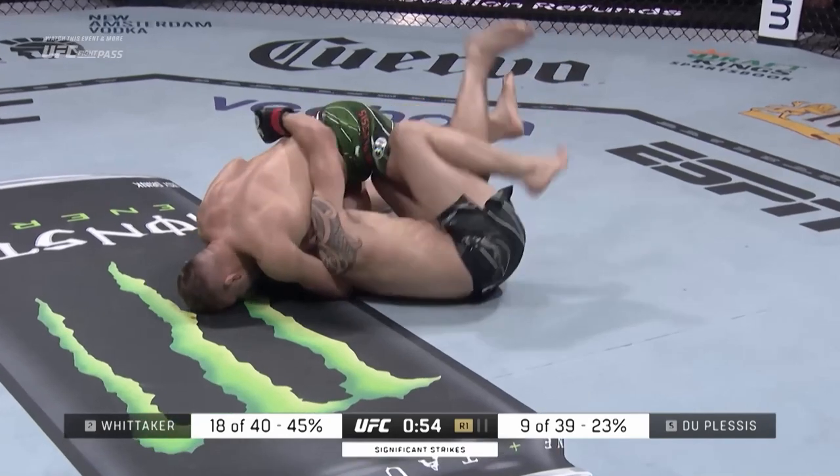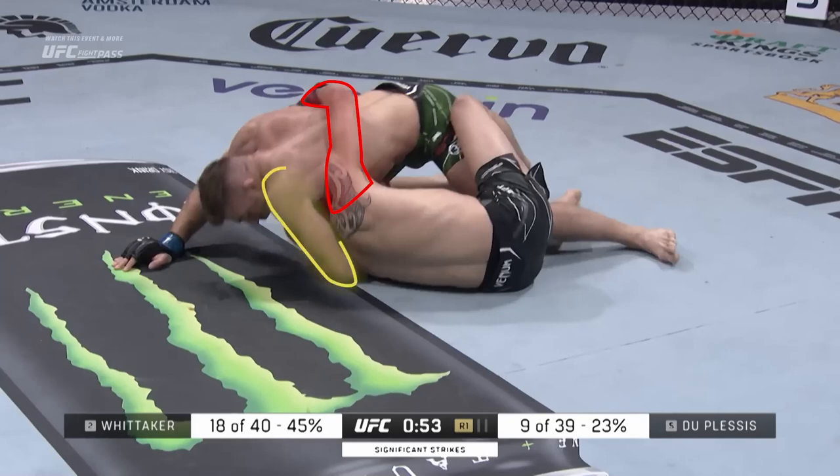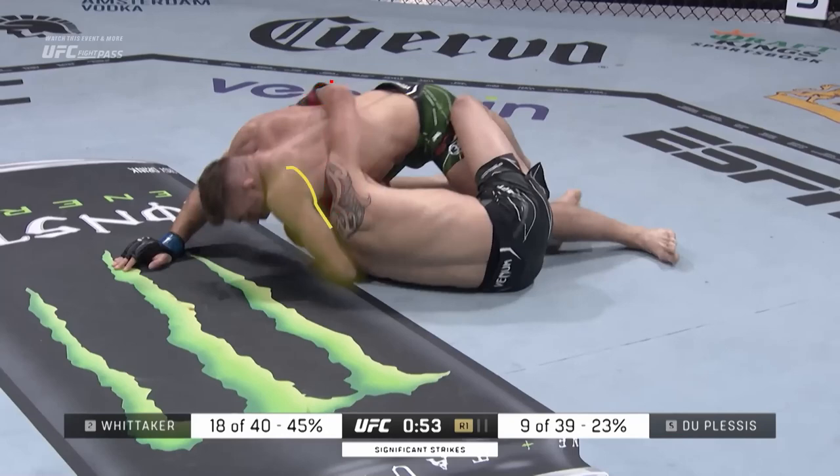Dreykus tries to jump to mount but gets caught in Rob's half-guard. Rob immediately uses his underhook to start getting up. This causes Dreykus to let go of the headlock and lock in his whizzer.